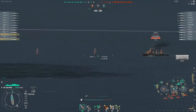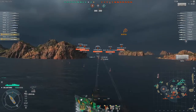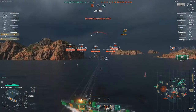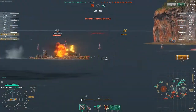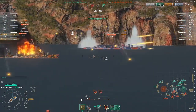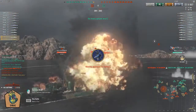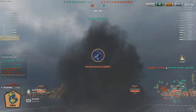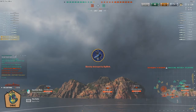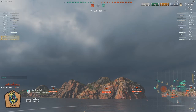So, boom, I spot the Benson. My exfiltration strategy is to push along that island ridge. And now I open up. Unfortunately, they were really ready for me, and I'm going to have to pop my smoke. I do also pop my hydro. Well, that's not optimal. We'll go to my second game.